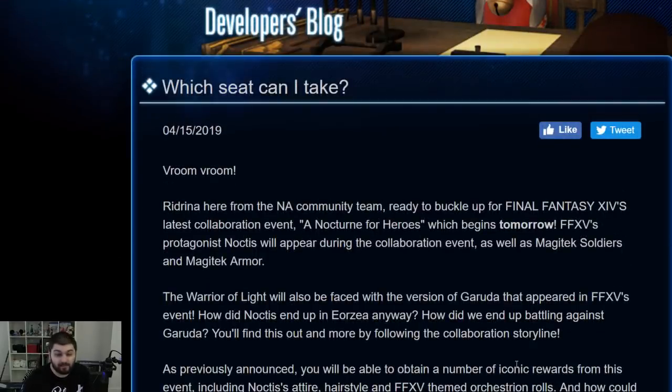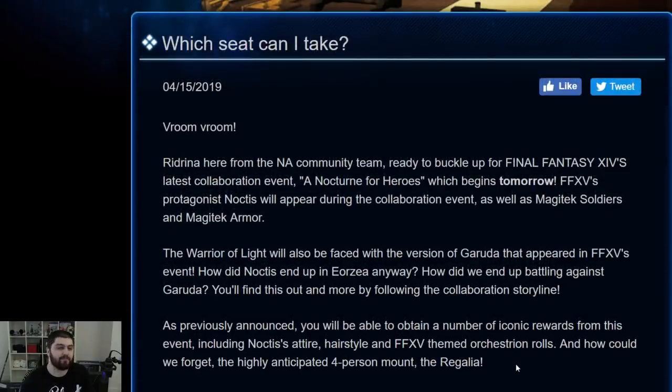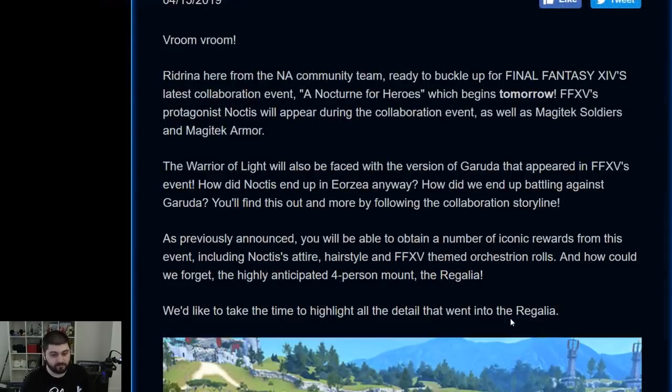For the event itself, we don't know exactly what's going to take part in it. It looks to be like a handful of quests, maybe some FATEs, Magitek soldiers, Magitek armor. We saw Deathclaw available in the trailer as one of the encounters, and of course an encounter against the Final Fantasy XV Garuda, which appears in the Final Fantasy XV side of the collaboration. In Final Fantasy XV they fight the Final Fantasy XIV Garuda, but the Final Fantasy XV one pops up — kind of closing that story of the collaboration on their end.